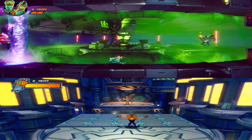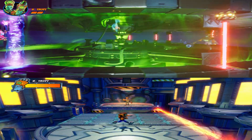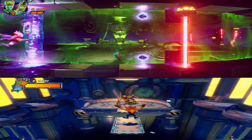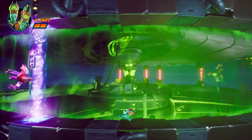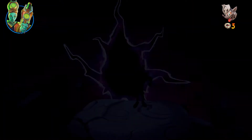And even then that's not always the case. Let's compare the Entropy fights from Crash 3 and 4 — they're both easy platforming sections that follow a strict pattern, but somehow the new fight is even shorter. That doesn't change the fact that the biggest thing they seem to have added is mid-fight checkpoints.